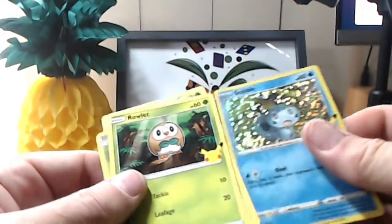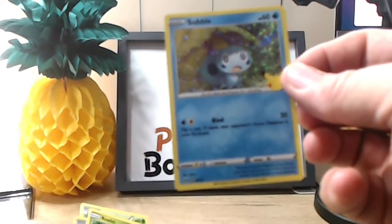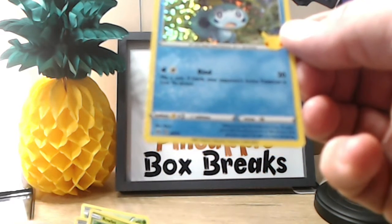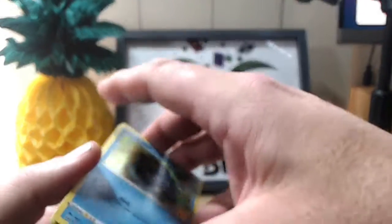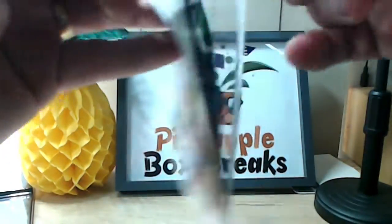So that's out of that pack. This one here looks like it's a little bit of a special one compared to the others. Sobble — no idea — flip a coin, if heads your opponent's active Pokemon is now paralysed. Sounds very interesting! So we'll clear out some packaging there and then we'll open up this one here, the three-pack blaster.